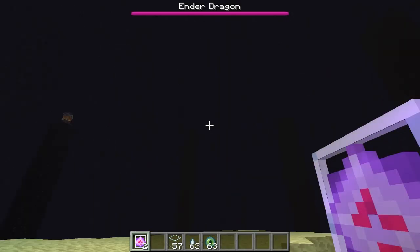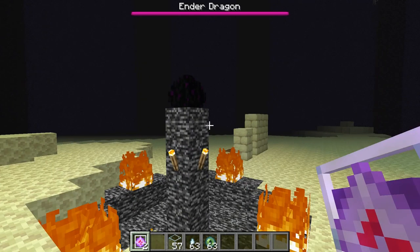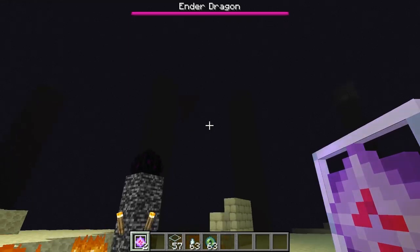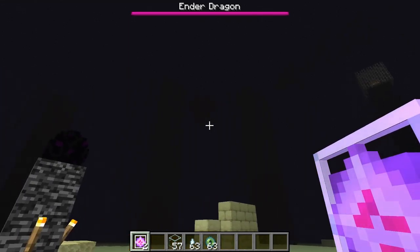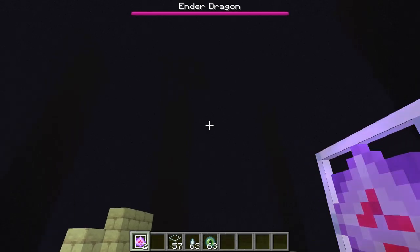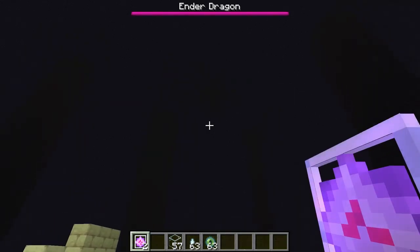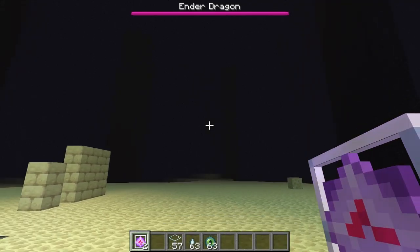So if we can try to find it, which is over there, it's very hard to see. But there is how you summon back the Ender Dragon in Minecraft. Here it is, I think. Yep, there it is. I don't think you can see in the dark, but it's there. You can see the bar at the top.